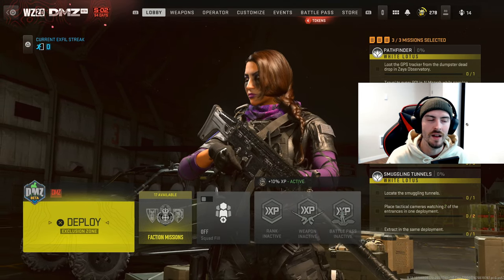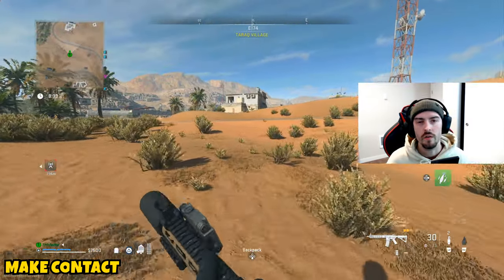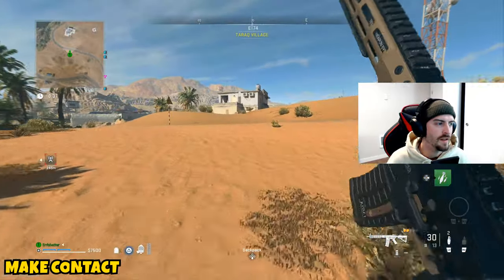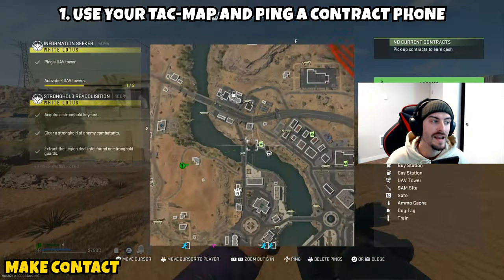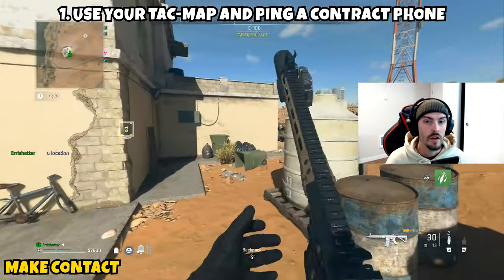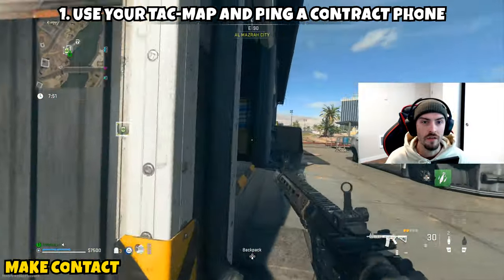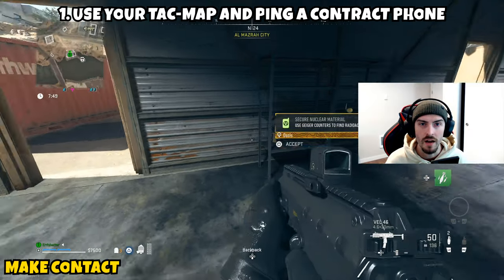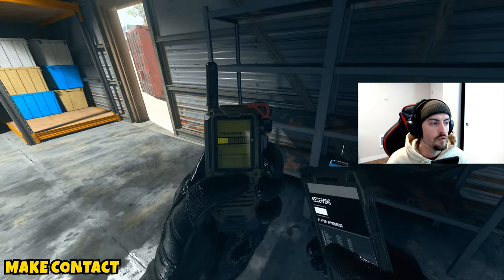First up we have 'Make Contact' — this one is going to be a three-parter and it closely resembles one we already did in season one. The first part is asking you to use your tac map and ping a contract phone. If you aren't familiar with these, look at your map and you'll see green little phone icons — each has a different logo representing a contract. Just ping it on the map and this part is complete.